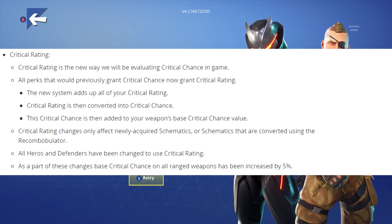One big update that's going to affect gameplay drastically — they kind of switched crit chance to Critical Rating. That's what you're going to see on all your perks now. In the new system it adds up all of your Critical Rating, which is then converted into critical chance, and that critical chance is added to your weapon's base critical chance value. This Critical Rating only applies to newly acquired schematics or legacy schematics converted with the Recombobulator.